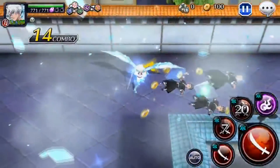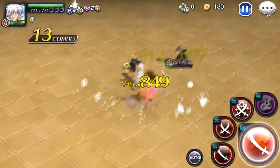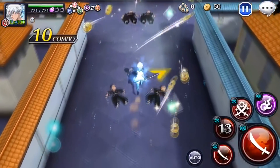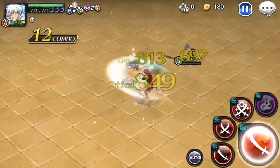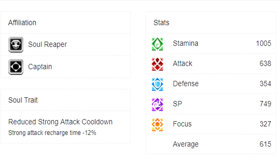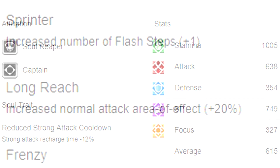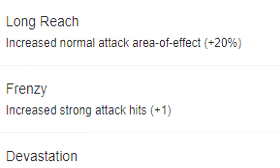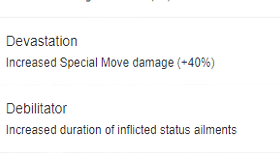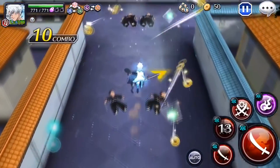That brings us to the current version: Adult Toshiro from the Thousand Year Blood War arc. This one is just amazing. He has 638 attack, which is better than the previous two versions. What really stands out is he has 749 SP with Frenzy — same concept as Fullbring Toshiro but 749 SP is just insane. He currently has the highest SP in the game, which is a big deal. He also has a soul trait of minus 12% recharge time, so he gets to spam his strong attacks while hitting super hard.